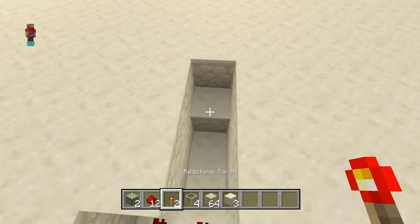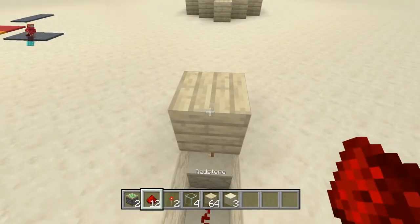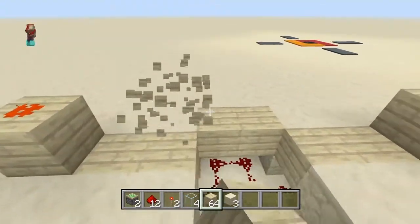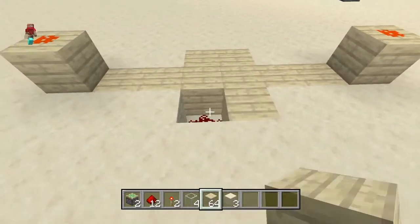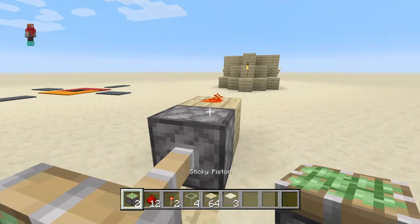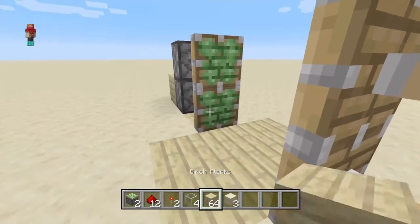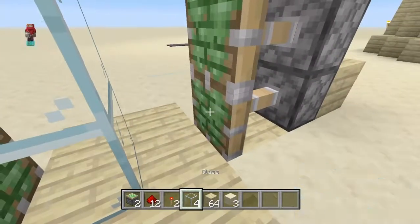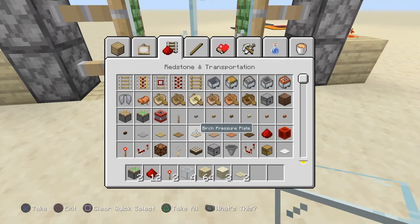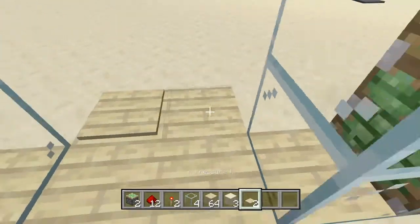Then all you have to do is fill this in — very easy contraption, barely any work. Then you place your piston, put your piston above that piston, put your piston above that, then glass, glass. Oh, I forgot to put in the pressure plates — you're gonna need four pressure plates. I put two in it.